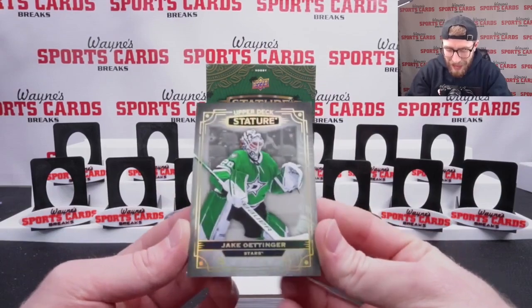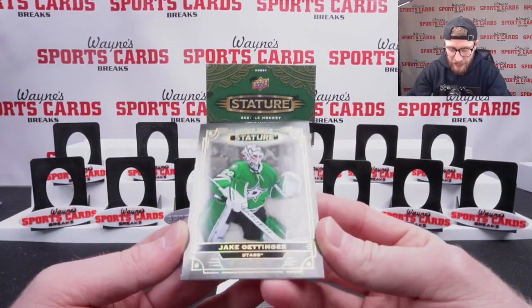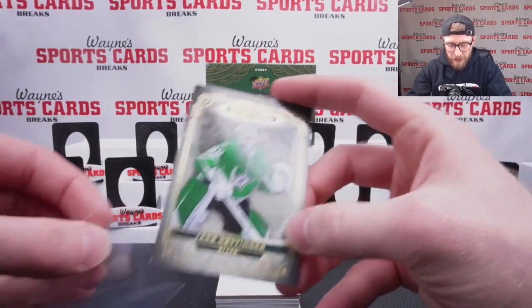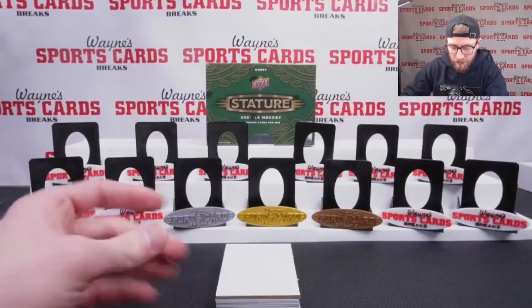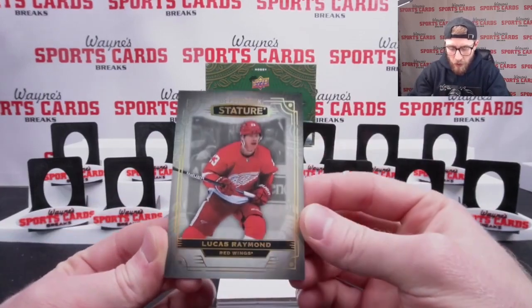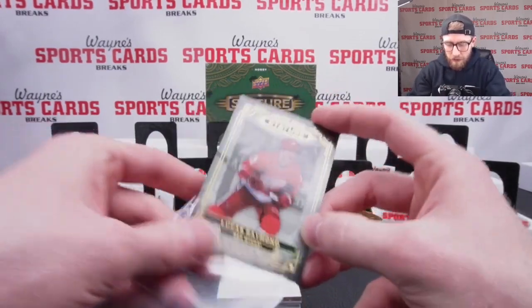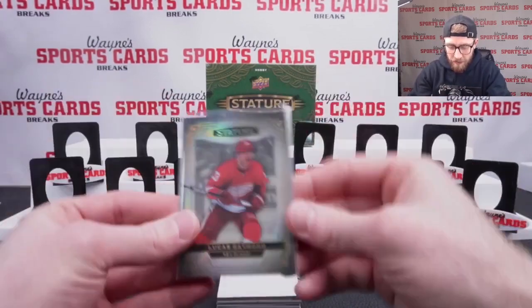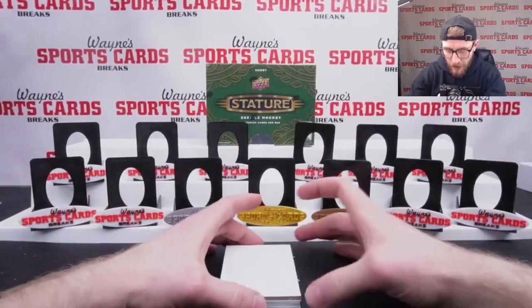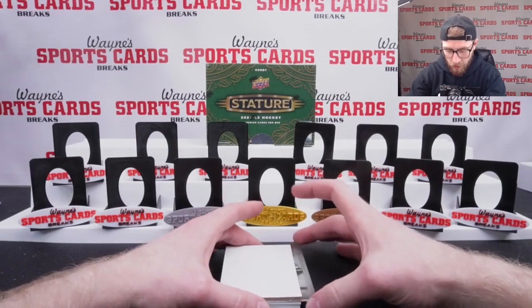Top card — new design this year as they do every year, but a nice sleek design. Jake Ottinger, Dallas Stars — that's your base design this year. Next up we have Lucas Raymond. He was a rookie in the previous year; he was the guy we were chasing. There's your base — Lucas Raymond.